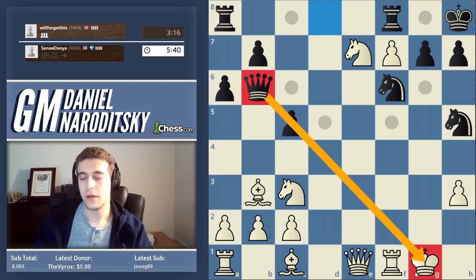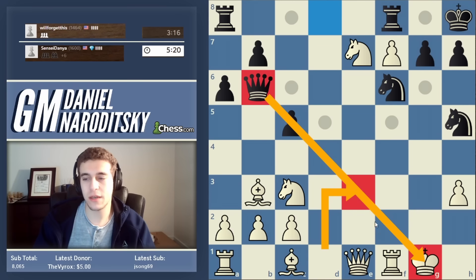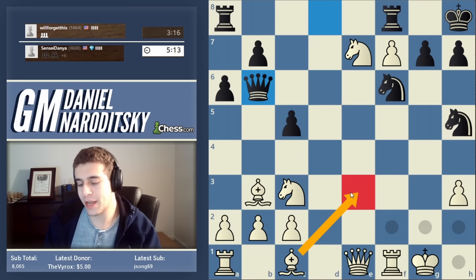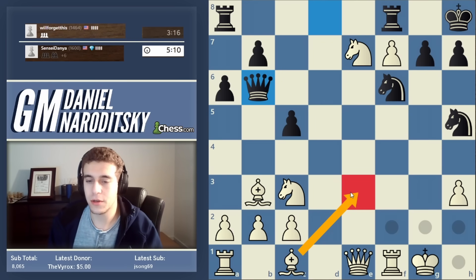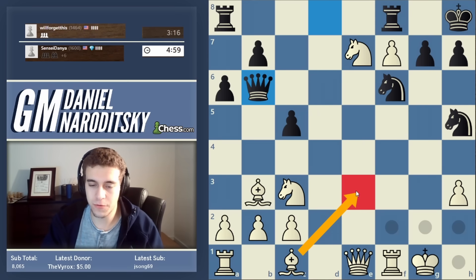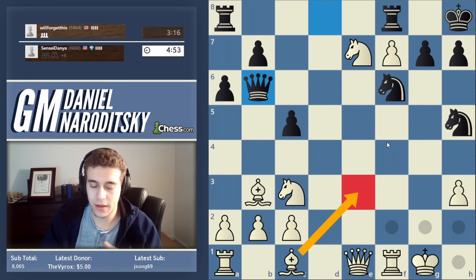Queen b6 creates an x-ray with the king — when you identify x-rays, you can't just stop there. You need to ask: is there actually a threat associated with that x-ray? Here the answer is yes — c4 check is the annoying threat. There are several ways to prevent it. How do we stop a threat? The traditional way is to make that move ineffective, but we can also take out the piece creating the threat itself.